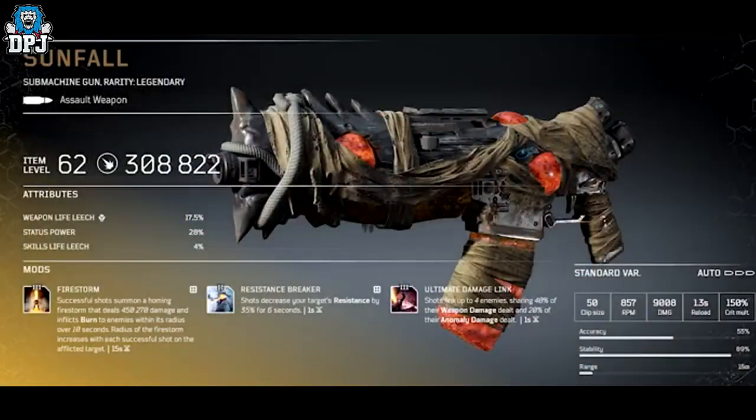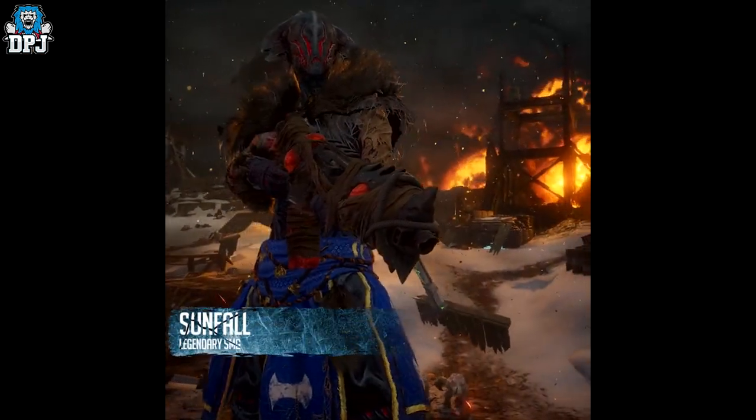Lastly, we have a legendary SMG called the Sunfall. I like the orange glowy fingers on it, especially on the mag. Its mod is called Firestorm: successful shots summon a homing firestorm that deals damage and inflicts Burn to enemies within its radius over 10 seconds. The radius of the firestorm increases with each successful shot on the affected target. This one has a big cooldown of 15 seconds but looks absolutely amazing in action.